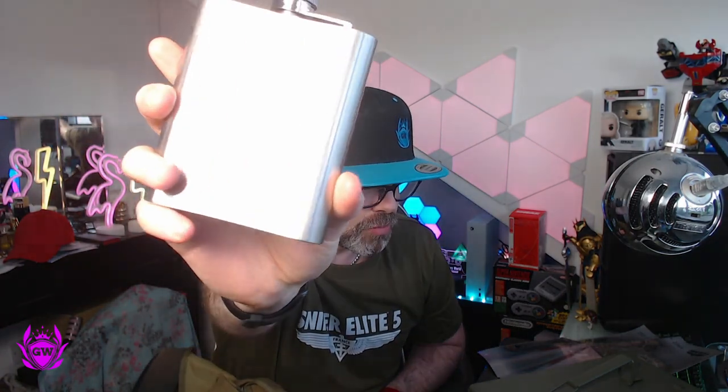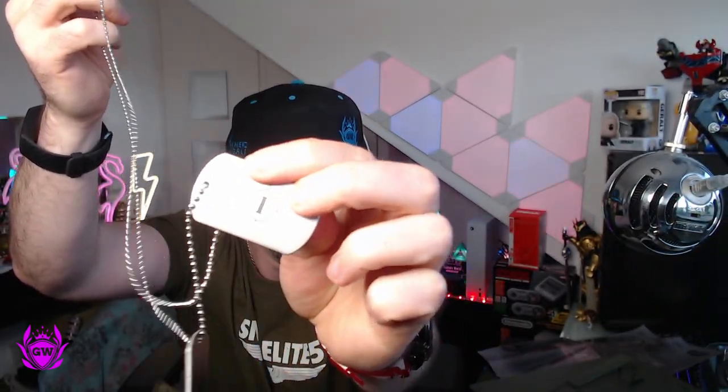There's a nice little Sniper Elite 5 flask — there's a number 4 on the back. I wonder if that's one of the clues. Suggestions for what we should put in there — whiskey, let me know! We've also got some dog tags — the second one has a number 1 on it. So we've got 4 on the flask and a 1 on the dog tags.